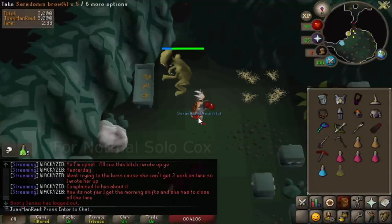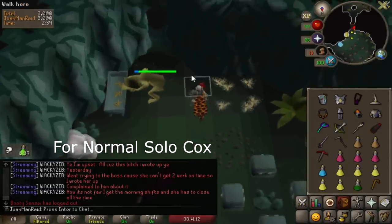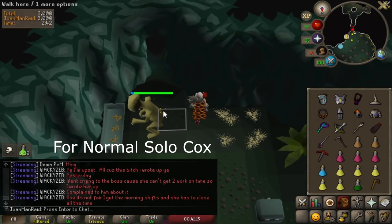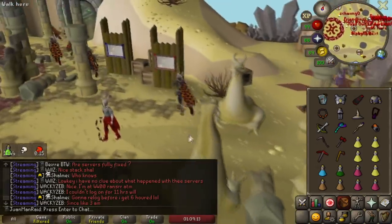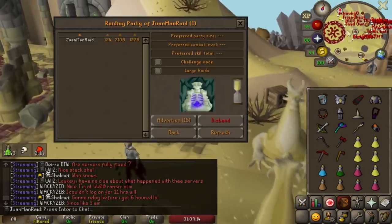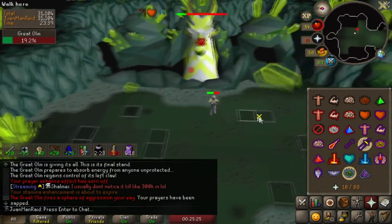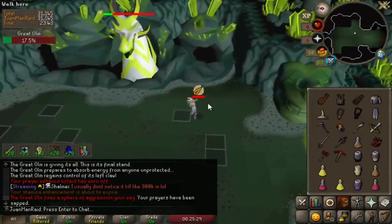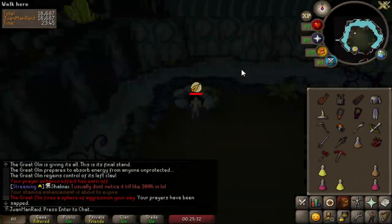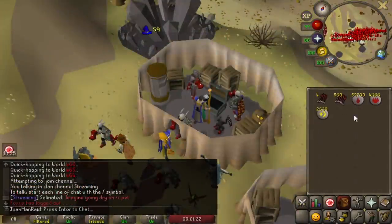I always knew the Thieving Room gives around 3000 points, but I didn't realize it was a flat 3000. So if Thieving Room is the first room and I hit 3000, I'm guaranteed done with the room. And I just saw the new Jad Transmog - the Inferno Jad Transmog. Pretty cool. Did I actually get 28th, 27th in one take? Oh my god, that was actually insane.